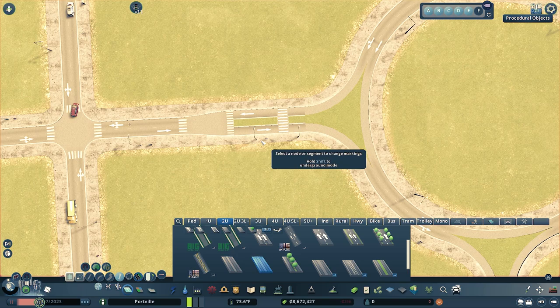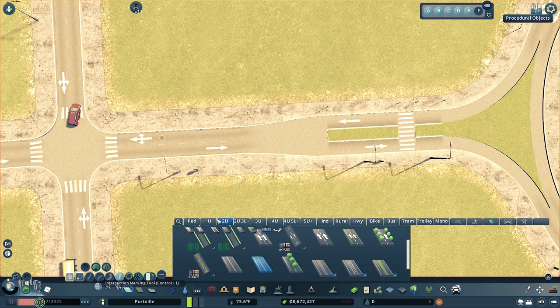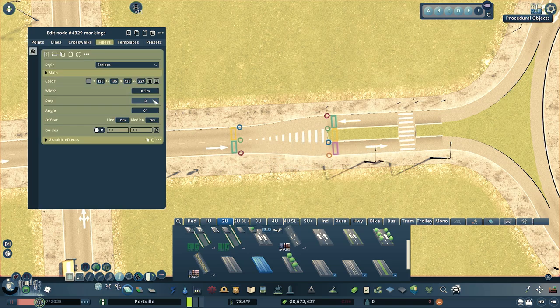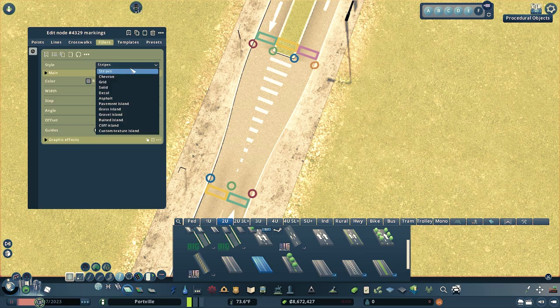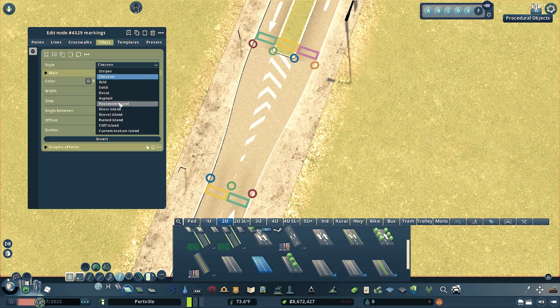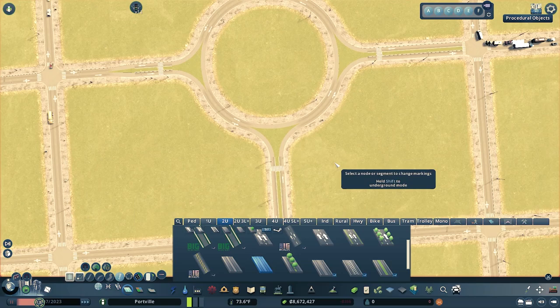Here's an example for when a road coming into the roundabout is not a median road and you don't want it to be one. We have to make a smooth transition from a non-median road to a median road. Begin by going to Node Controller and turning off markings so we don't get crosswalks. Then open Intersection Marking Tool, hold Alt, and create a filler from the center line of the non-median road to the median of the median road. You can select line chevrons or whatever you'd like — I'm going to select grass to match the theme.